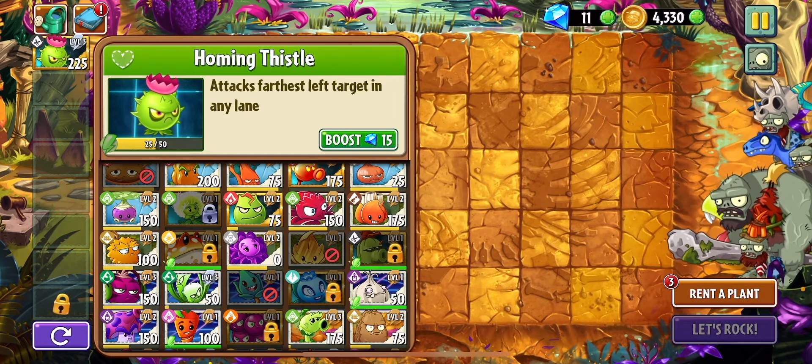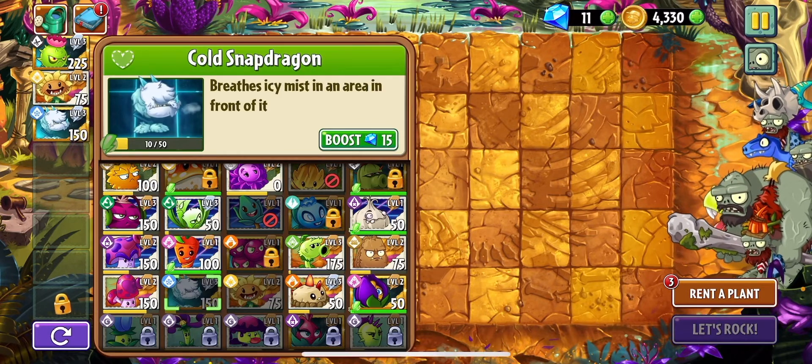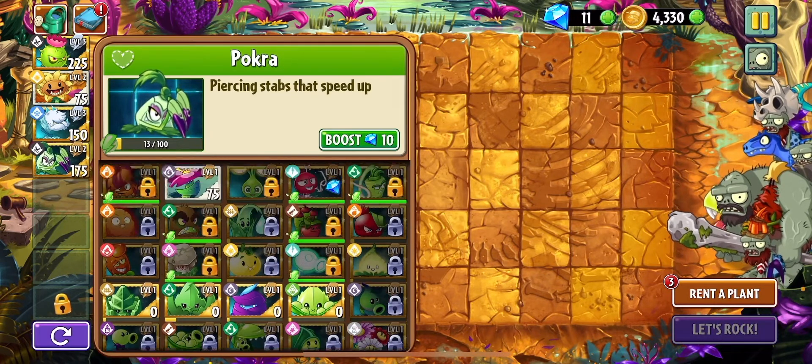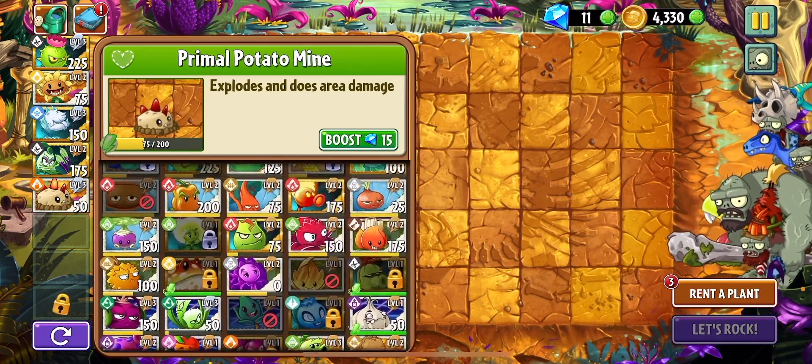I'm gonna explain why I've been using Helming Thistle lately. Because I think the last video we did, I've not been really using her, but I've been using her more often now. Because she can attack the zombie closest to the base. And with Terry the pterodactyl right here, it messes up everything.